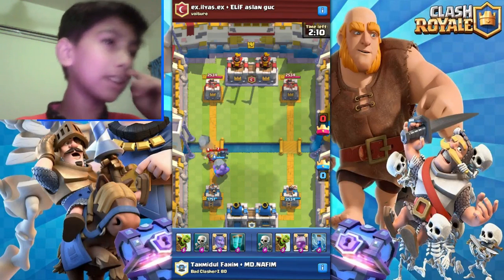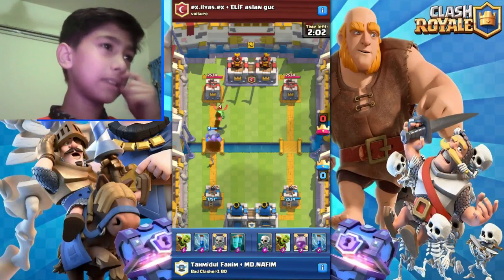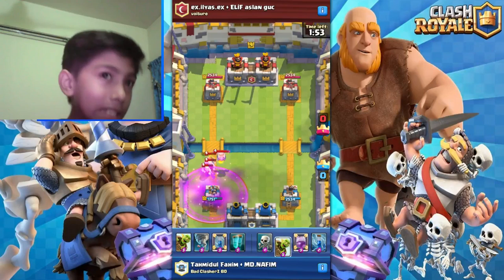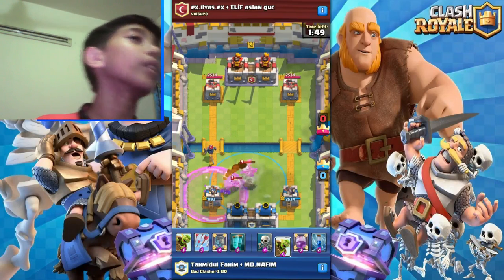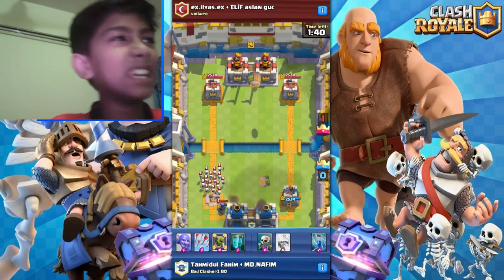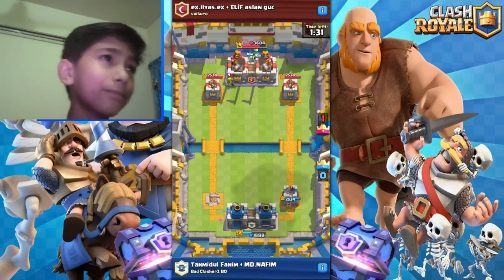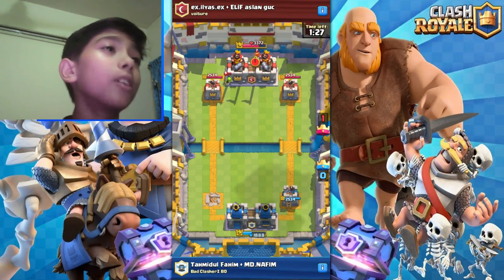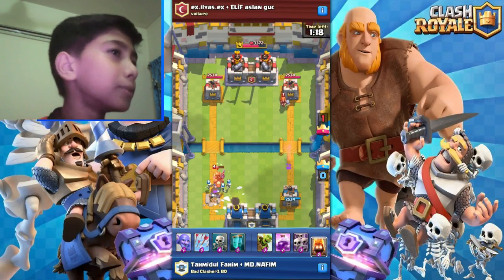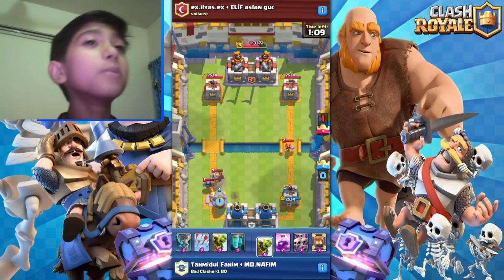At this point I was just collecting elixir because I had gotten all the cards I needed. He mirrored his skeleton — no wait, he didn't. The first time the clone got destroyed by the princess tower. Now it's not going to do too much damage. Look at our king tower — one hit left — and look at his. It was really dangerous at that moment. I put my skeletons to kill the prince, then he put his knight with his mini pekka.